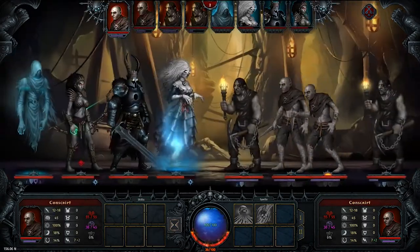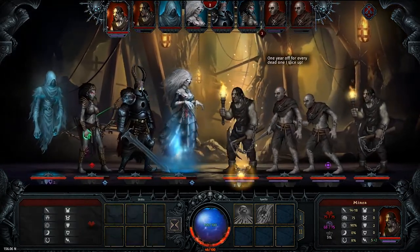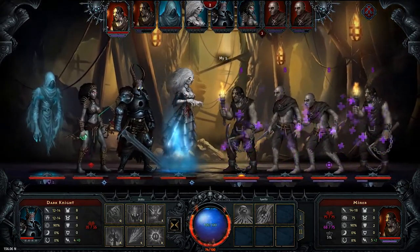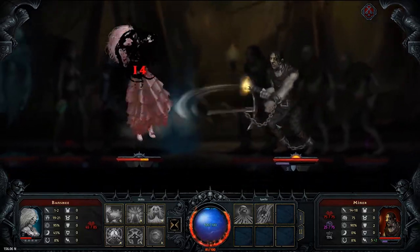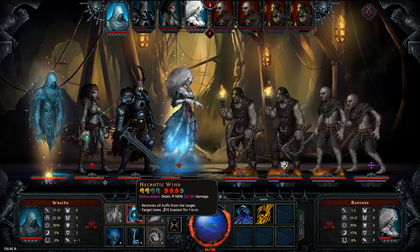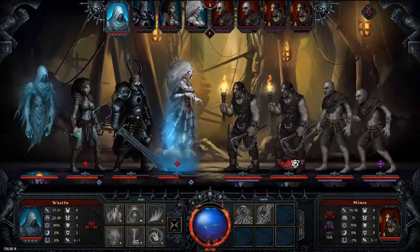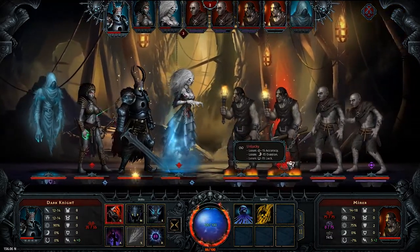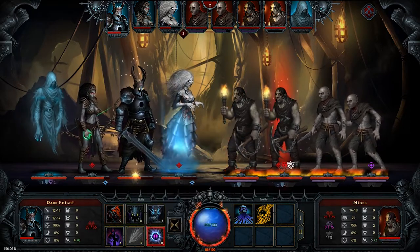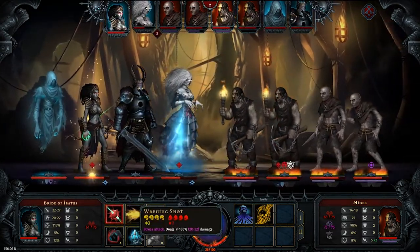As you do stress damage to an enemy, there's a chance of them going insane. When a character breaks like that, the insanity effect is randomly chosen. Some may give the enemy increased accuracy but they do far less damage. Others may improve their chance to dodge but make them more likely to run away. You can even get some really fun ones, such as one that gives them a chance of attacking their own friends by betraying them.